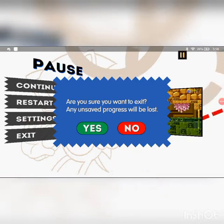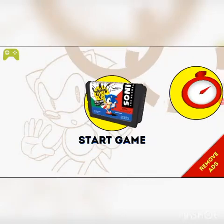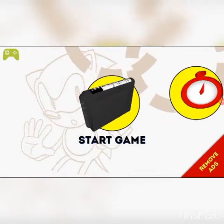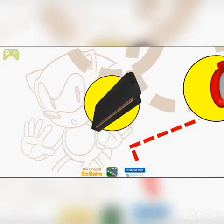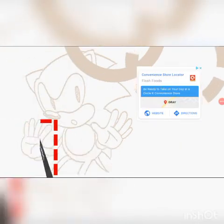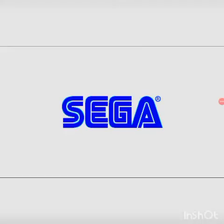Oh my god, this is not cool. Yes, yes — pressing the Yes button. That's not supposed to happen. I'm going to edit this out. Sonic Team Presents — hold on, I'm going to pick Sonic and Tails real quick.